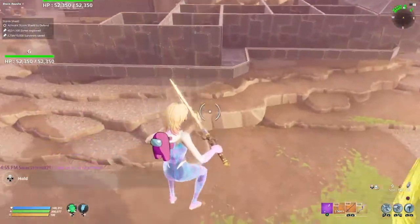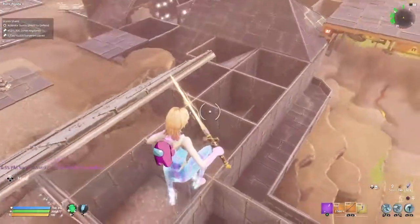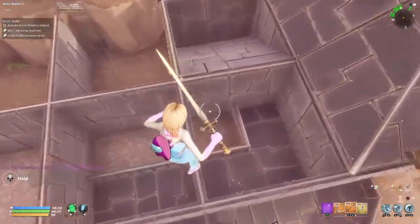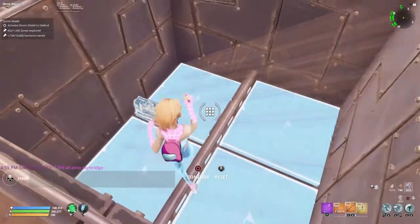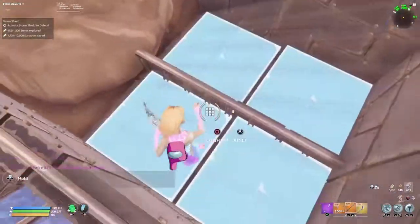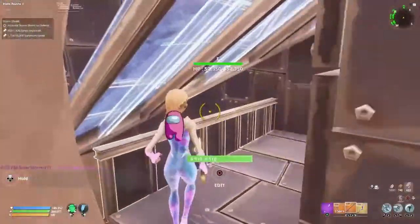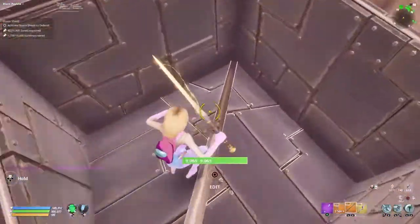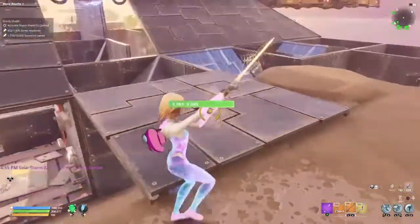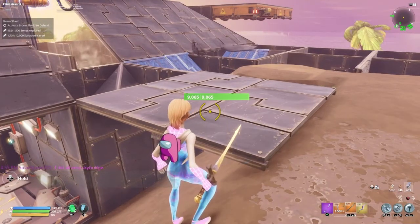You guys can just pause the video here and copy if you want. Had it halfway — doesn't matter which way. Ramp this way for some reason, I have no idea — I just stole it from a video, so I won't ask questions. No structures underneath. This is where I placed my base. This floor is not even recommended — I just have it to place my base.